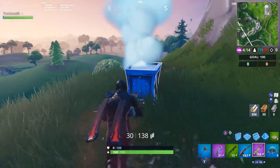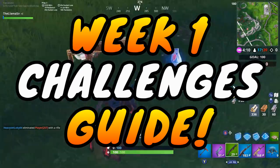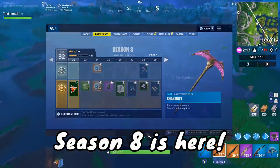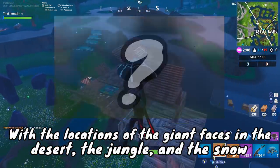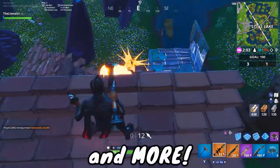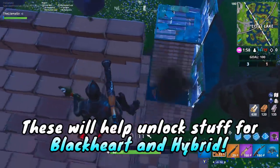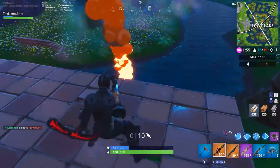Welcome back to another Fortnite video. In this one it is time for my first challenges guide of Season 8. The Week 1 challenges are here and I'm going to be showing you how to find the locations of the giant faces in the desert, the jungle, and the snow, where all of the pirate camps are, as well as the volcano vents and tips for the other challenges so you can progress the battle pass and unlock stuff for Blackheart, Hybrid, and the tier 100 skin.